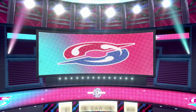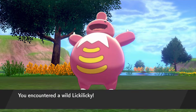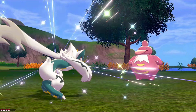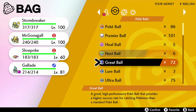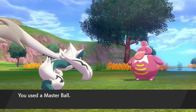Let's reset — if the next Lickylicky is male, we'll know it's a new one. I'll hold right and down and Lickylicky will spawn on top of us. There's the Lickylicky — it is male. I'll throw another Master Ball just to prove it's new. As you saw, the last one was female and this one is male, meaning this is a brand new generated Lickylicky.